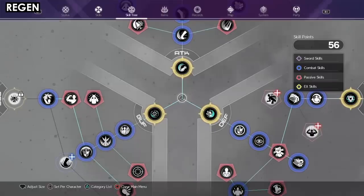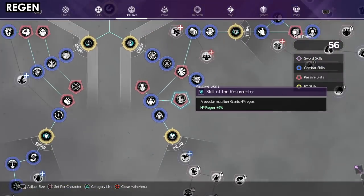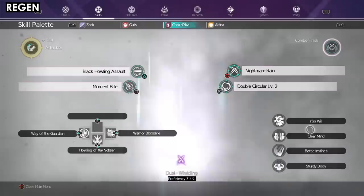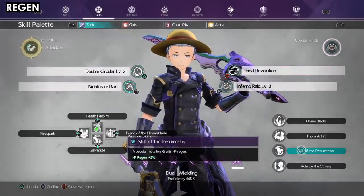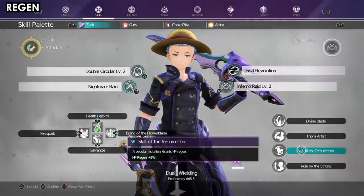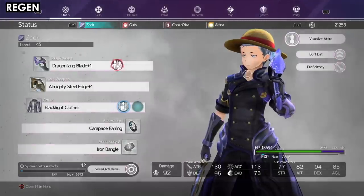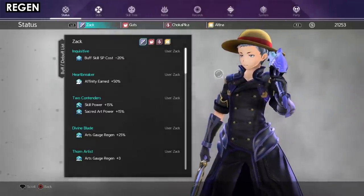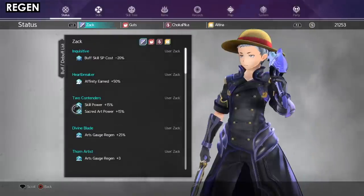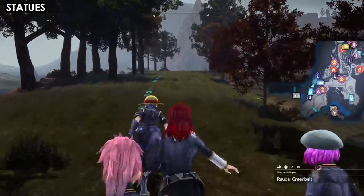The first thing I want to talk about is Regen — it's in the defense skills category. Regen is a passive skill; make sure you equip it on everyone. This is really important because my cousin, even though we were the same level, he was dying a lot and spending a lot of money on herbs. I had no difficulty because of this regeneration skill, and I've had it equipped from the beginning of the game till now.